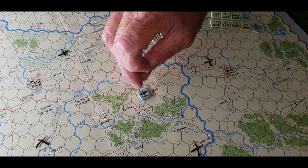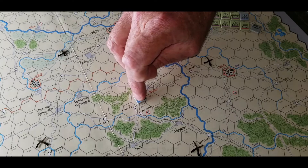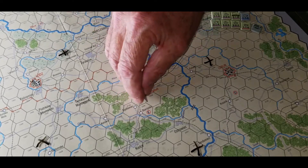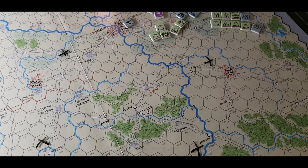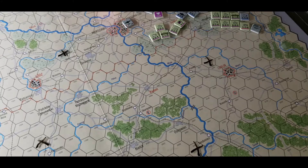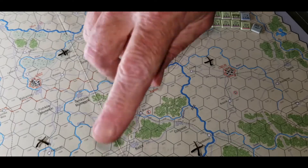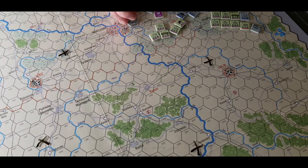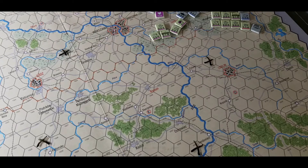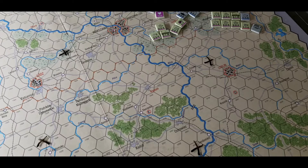The Poles don't have any air interdiction, so you don't have to worry about that. The interdiction markers stay in their hex for the duration of the turn. At the end of the turn — it's in the last phase — there are three little segments, and that's one of them: you just pull the markers out and put them back in their boxes on the edges of the map. That's the only time you can use them, and that takes care of the air unit phase.